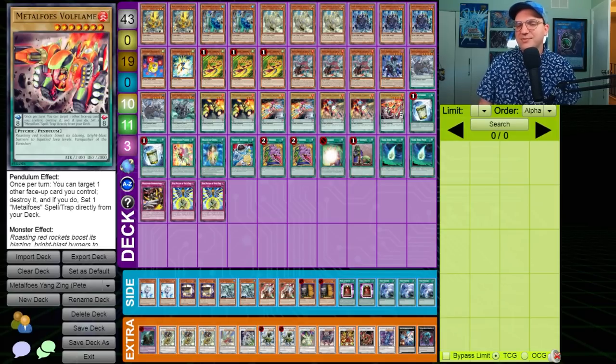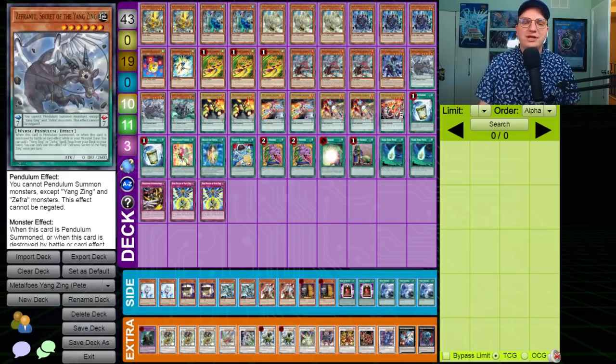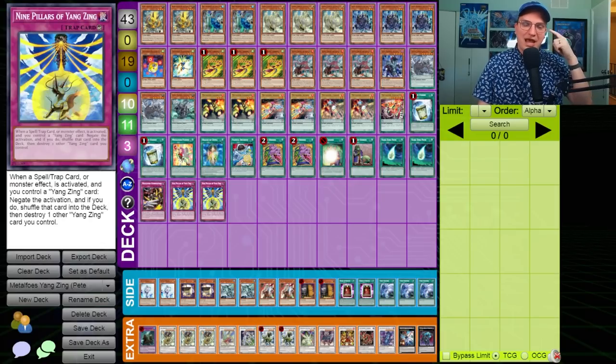We're on a very low count of Metal Foes, but that's because you only need to see one of them. After you activate the effect, you can set a copy of Combination, pop that with Baxia, and get the scale you're missing. To perform a Pendulum Summon later in the turn, use Zephra Nui in order to get Nine Pillars of the Yangzings, and end on a ton of negations.